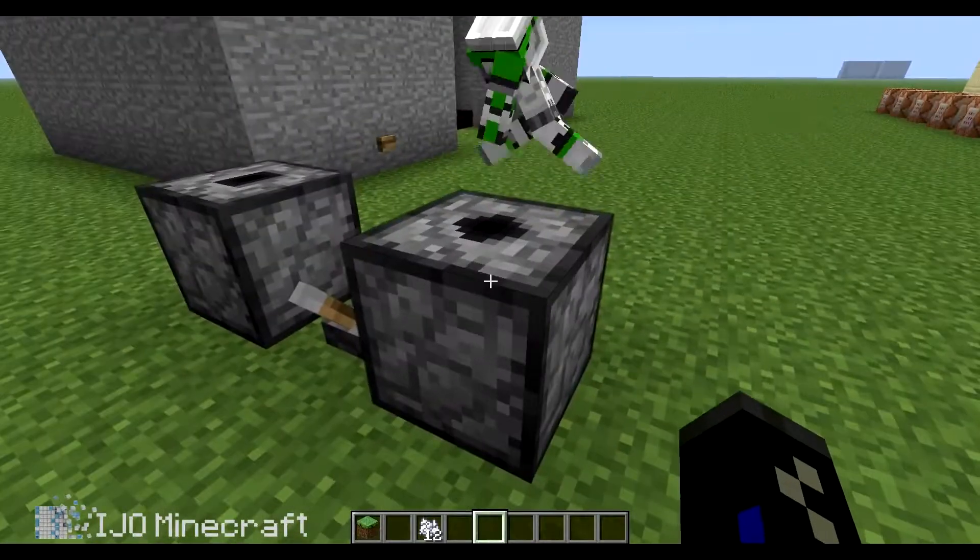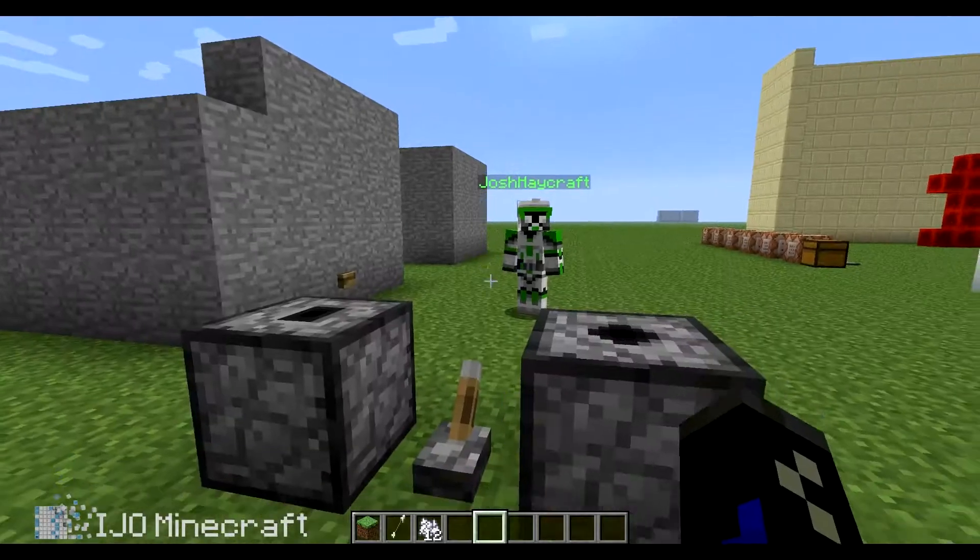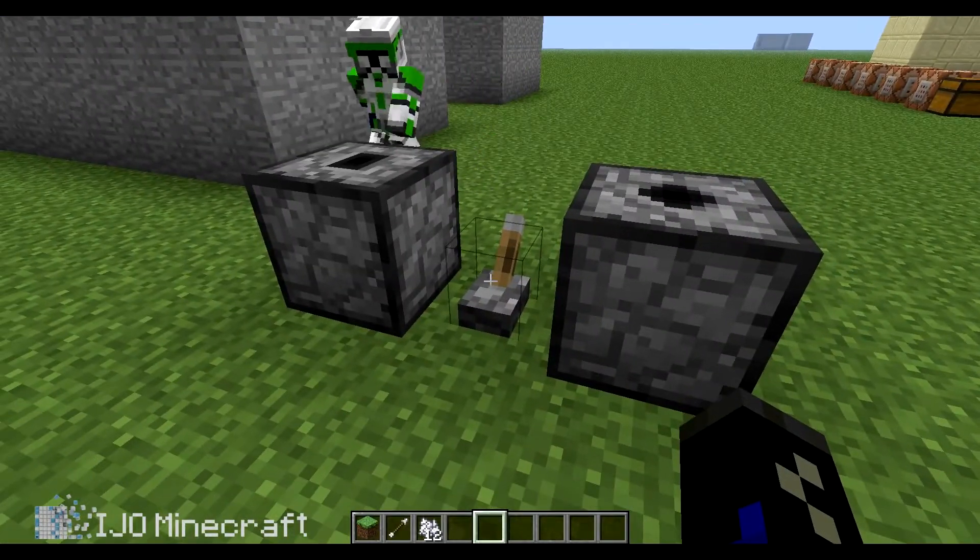Dispensers and droppers can be placed upside down. And one shoots an arrow — which almost hit Ben — and one dispenses pumpkin pie.